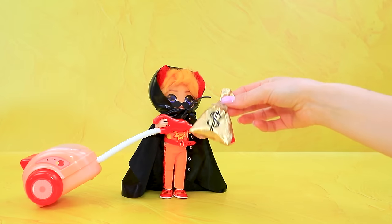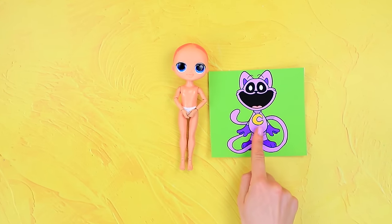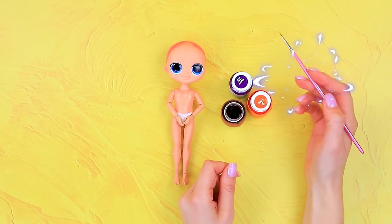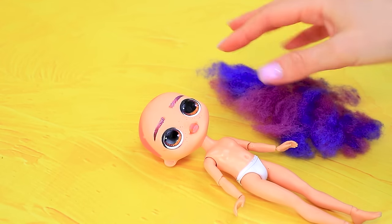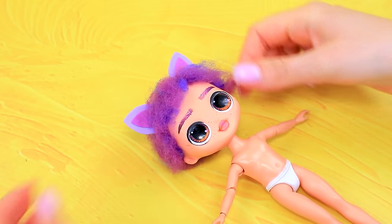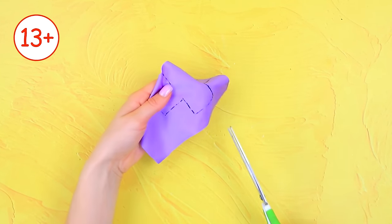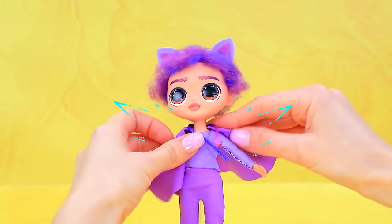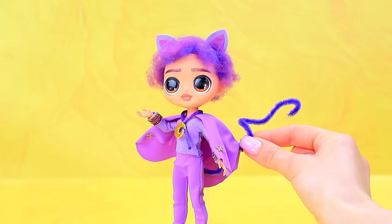We'll buy it. Grab a doll. Choose a look. Let's go. Prepare paints. Highlight the eyes. Attach hair. Add ears. Take measurements. Cut out the fabric. Wear a cloak. What about my tail? The kitty became human.